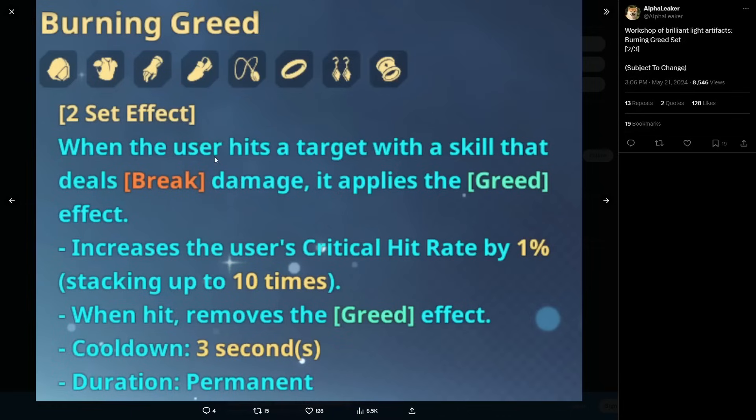So naturally you're going to want to use this on a break character. You could use it on SungJin Woo if you run break skills, since you need to deal break damage to apply the Greed effect. It then increases the user's crit hit rate by 1%, stacking up to 10 times — so you'll get 10% crit hit rate. When hit, it removes the Greed effect. It's not entirely clear if it removes one stack or all stacks, but you'll need to avoid getting hit.